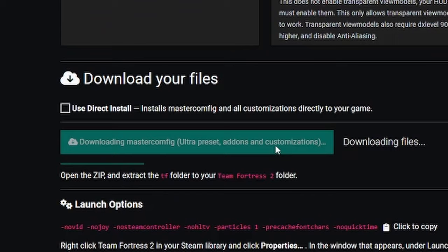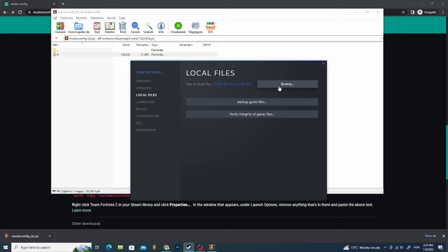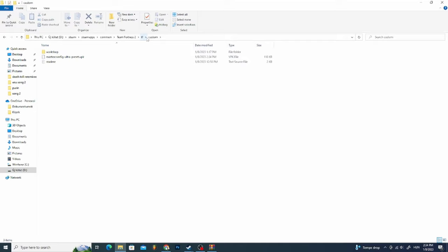Now go back to your browser and download mastercomfig. Go back to Steam and click on local files, then click browse. Go to TF Custom and export the config into it.